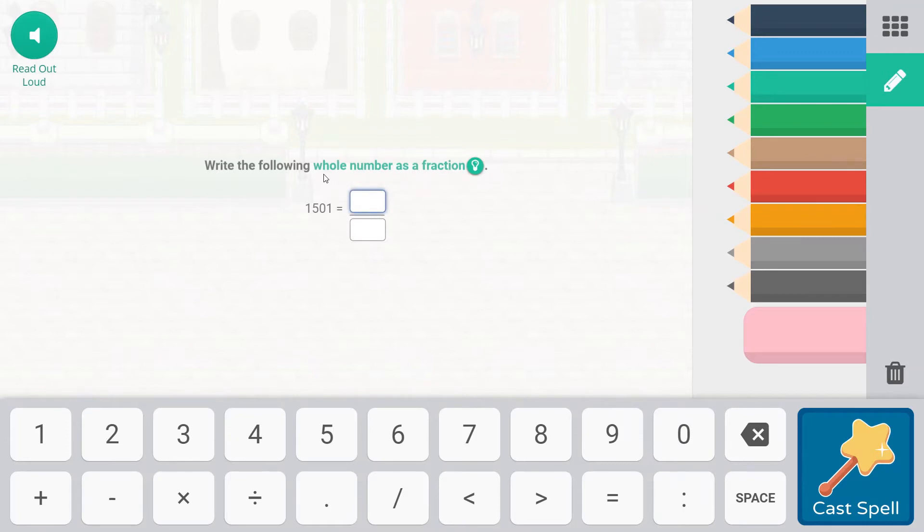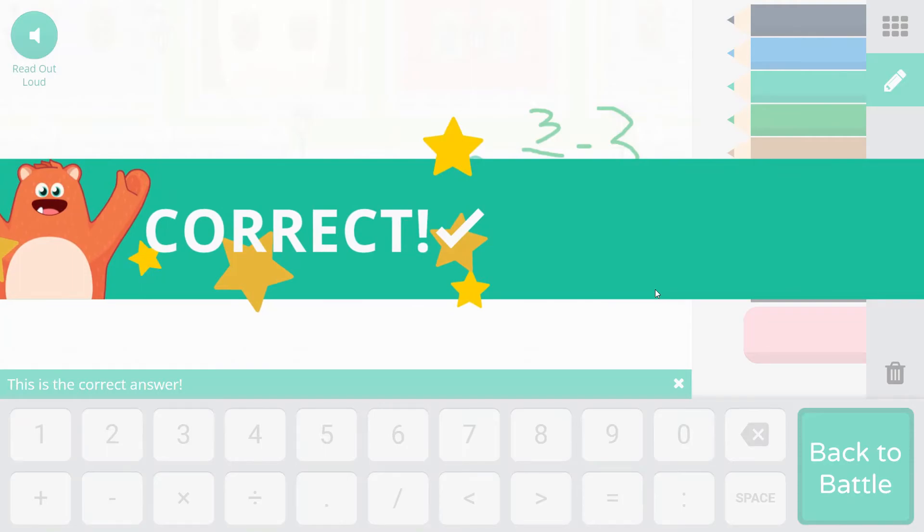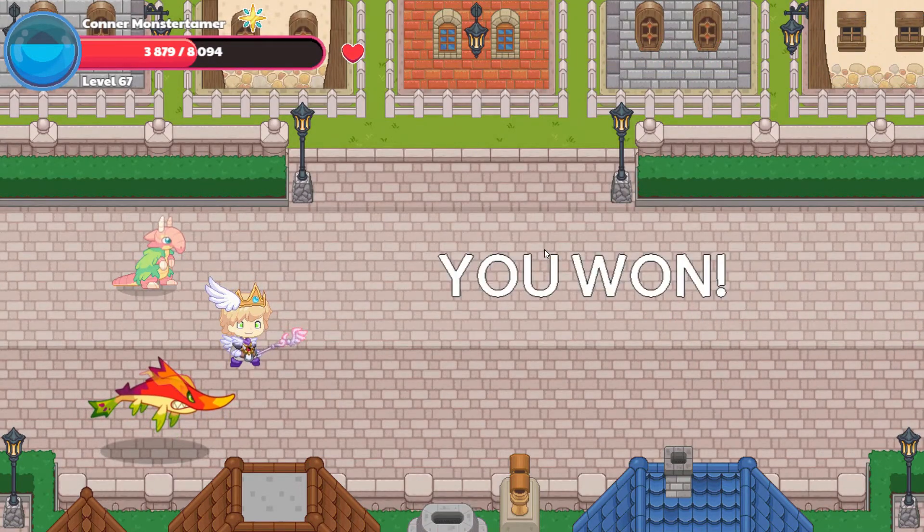Falling Star Smash: write the following whole number as a fraction. A whole number is whatever the number is with a one underneath. This question seems a little challenging, but really it's not. Three over one means three wholes, or the number three. So to write 1,501 as a fraction, all we do is write 1501 over one — and this is a fraction instead of a whole number. Let's cast our spell. 2650 is enough to say goodbye to Apple Pot!